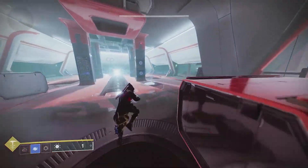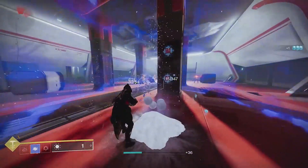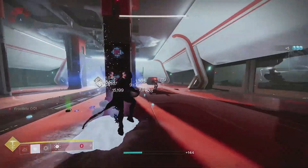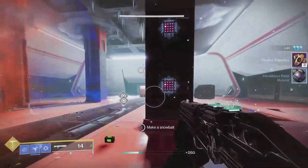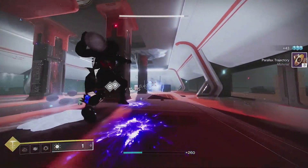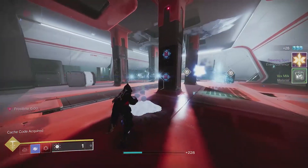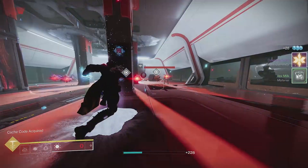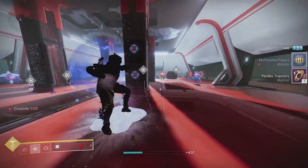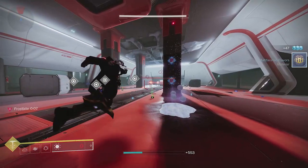With that area complete, I like to sit right here for the final room. It makes it fairly easy because the snowballs are right there and they do a lot of damage. I like to kill the boss right at the start because it'll spawn all the adds at once, and then just finish them off.